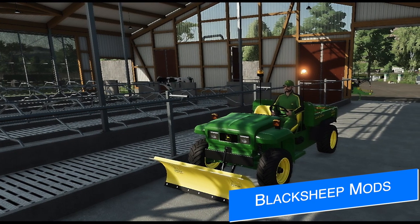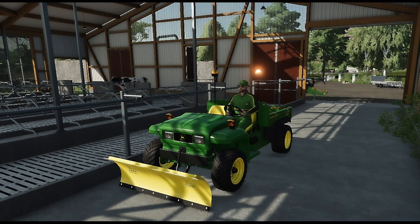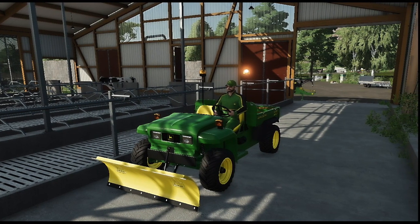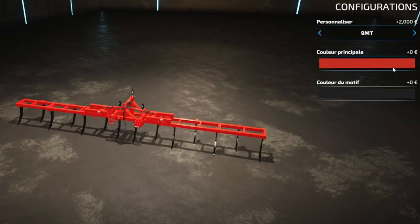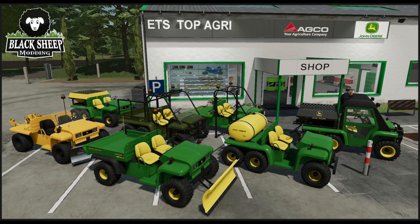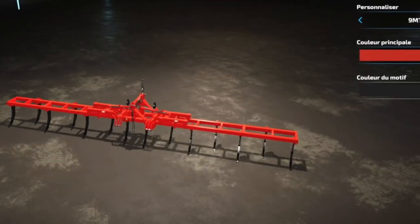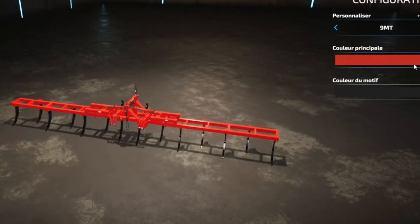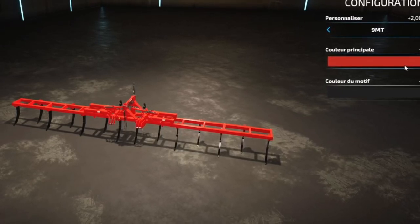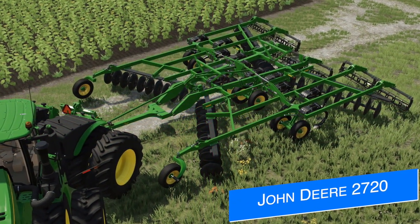For those looking forward to Black Sheep Modding's upcoming mods, a couple are already on the testing list. YouTuber Zyro and Black Sheep Modding released a new video showing off the Joskin Betamax RDS 6000, the Lizard subsoiler 6MT/9MT — previously called the Subsoiler 6M — and the very highly anticipated Gator pack. The cool thing about the subsoiler is it will be available in 6-meter and 9-meter versions with all the same features.